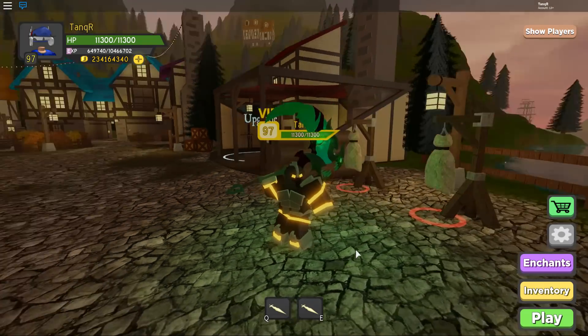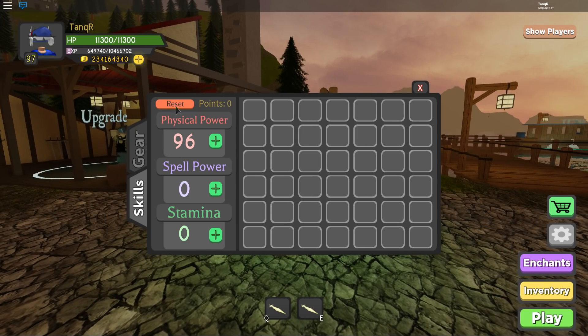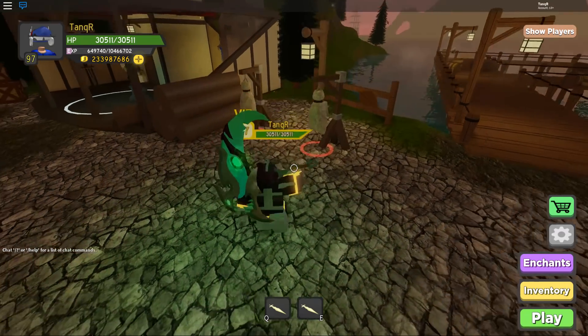Once you get purple armor, these are really really OP and you'll see why. Let me reset my stats real quick because I like to go to about 30,000 health so I don't get one-shot when I play alone. There we go — we have about 30,000 health and our physical power is 62.